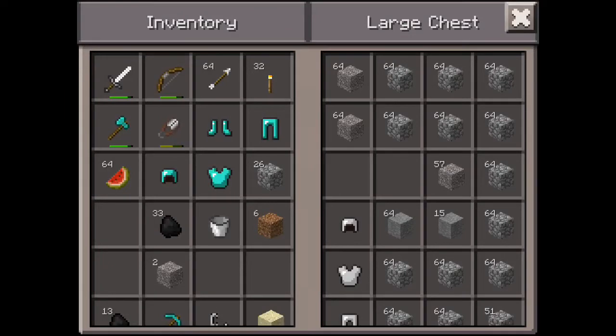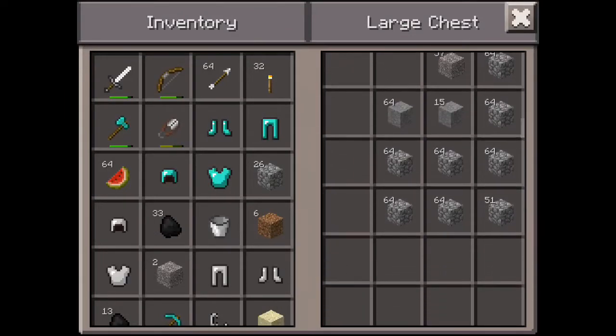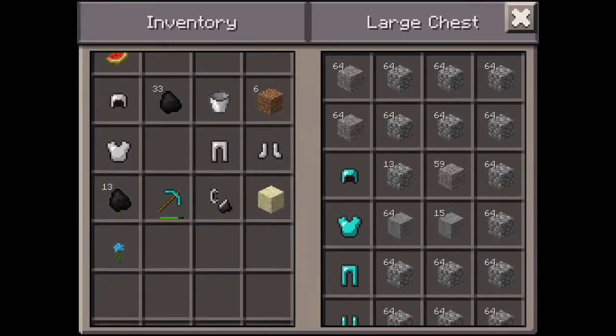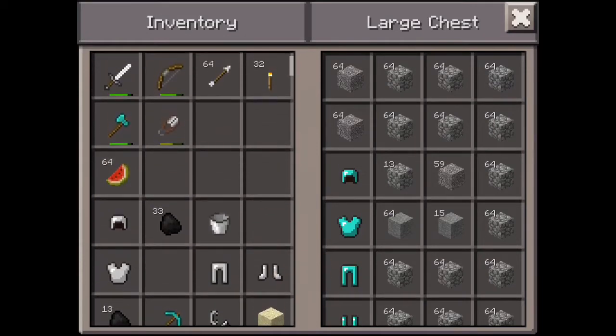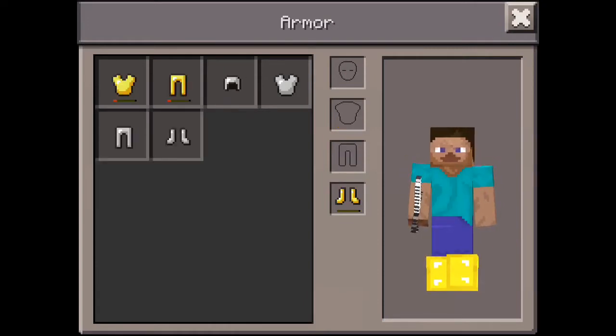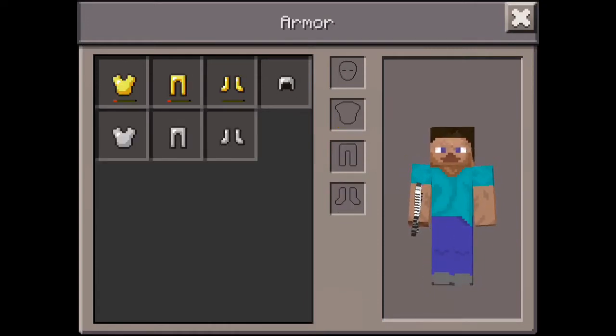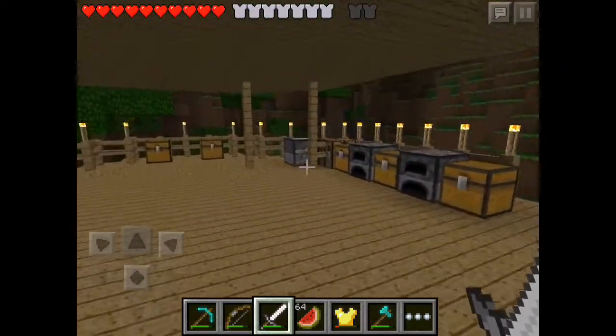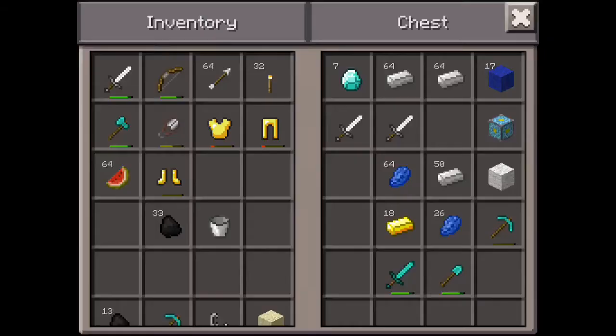I need that, then that, then that — and there we go. I'm gonna empty out my inventory. This is our most respected butter armor, and we'll be moving to iron. In two months we'll be moving to diamonds.